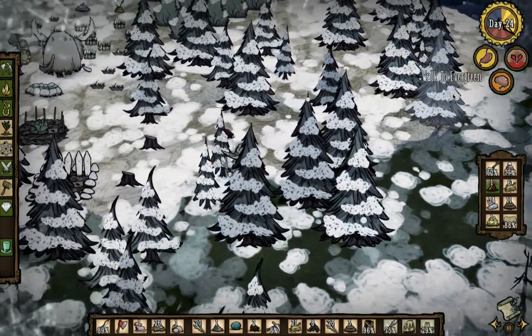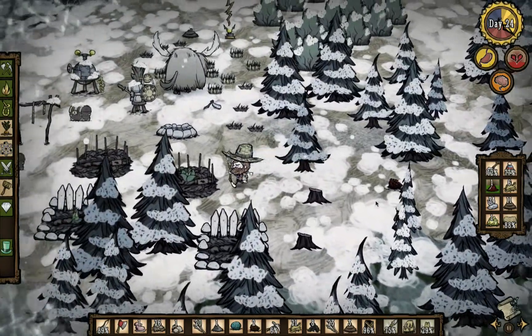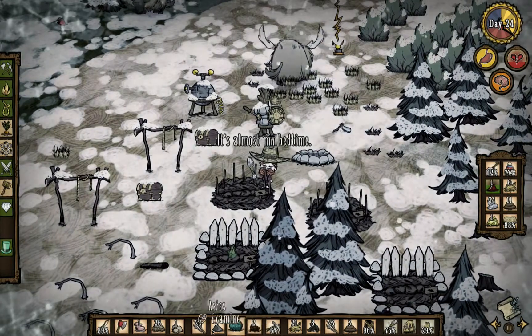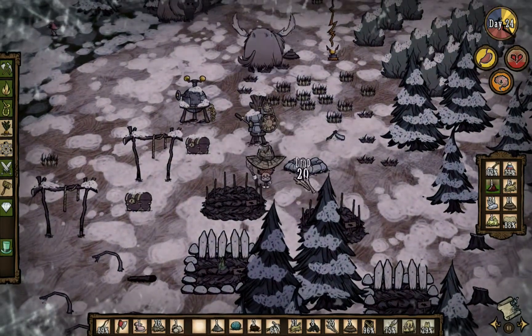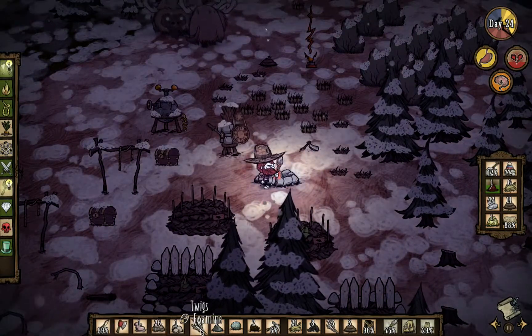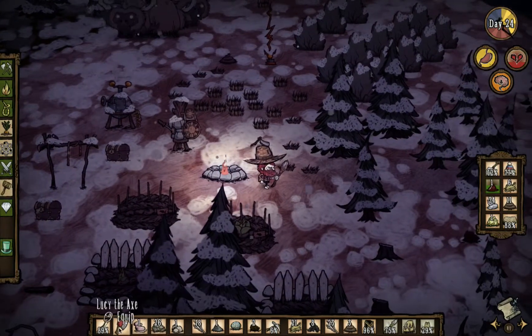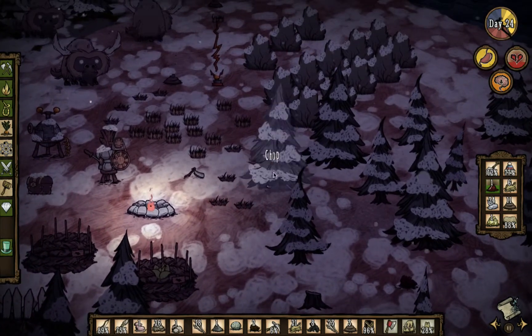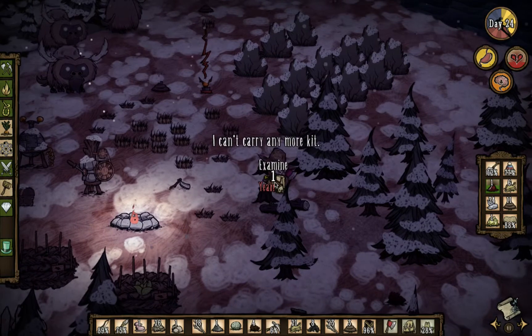We need to run back to base before it gets really cold and we start dropping health like a rock again. You better not notice me, buddy. Where is the thingy? I need to hit the fire. There's some fire. Let's go ahead and whip out Lucy and chop down this tree right here. Boom! We'll go ahead and pick up all this stuff — we actually need these right now.